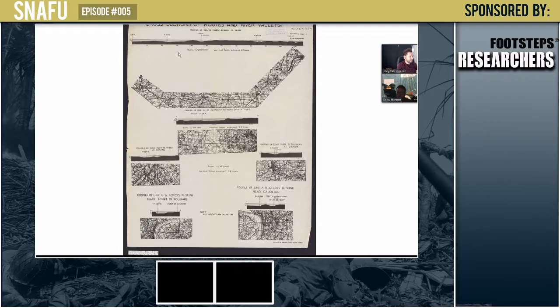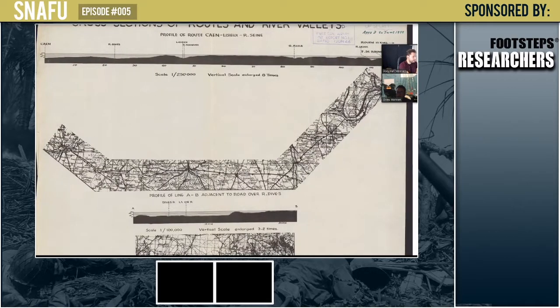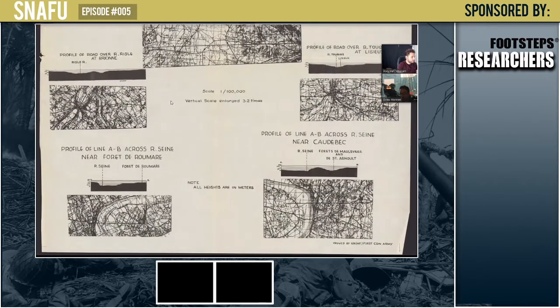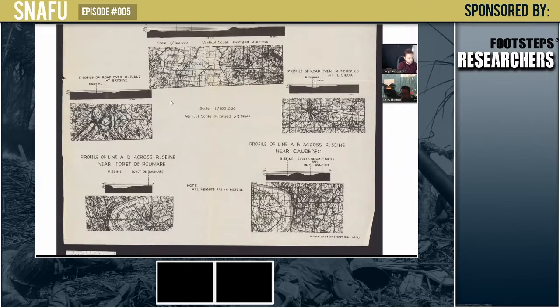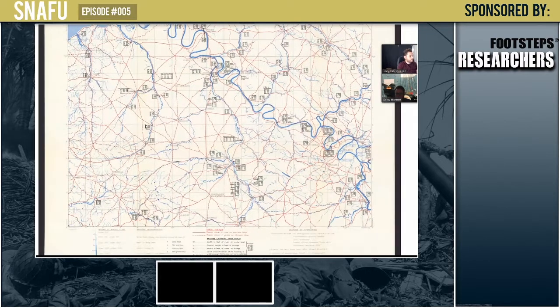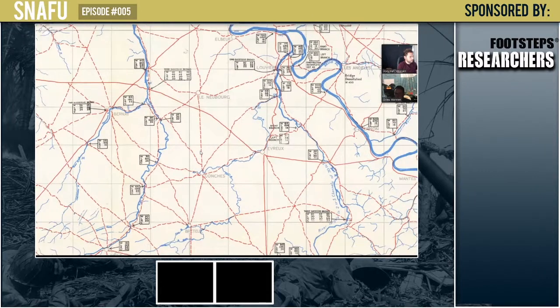Here's another one — profiles of valleys. This would be a valley feature found on a topographic map, and if you turn it sideways you can see the side elevation. Obviously without a 3D map, this is what the elevation would look like. These are some of the best high-level maps I've come across — bridge widths, lengths — really impressive.